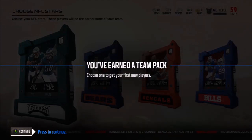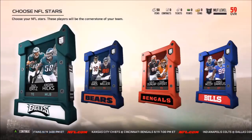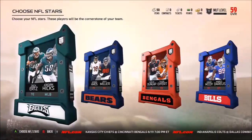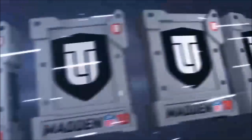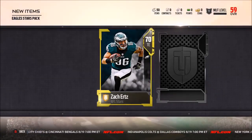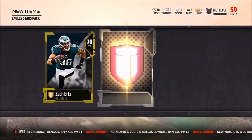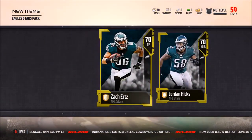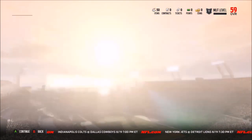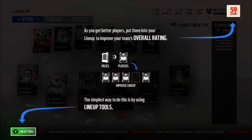Next up, you get to pick out one of these packs. I didn't know that you had to pick one — I thought you got all of them. I just hit A without even thinking, since it's obviously not in alphabetical order with the Eagles first. I moved over and started with the Eagles pack to get two players. Basically, you get to choose one team pack. They all stink anyway — there are 70 overall golds, which is just barely a gold. It's more symbolic than anything; you're not going to get a player that holds long-term value.